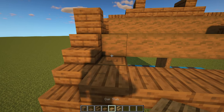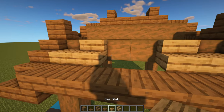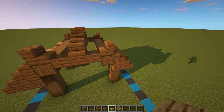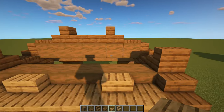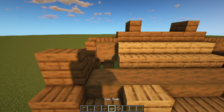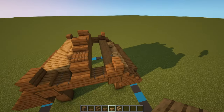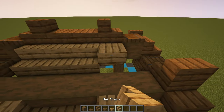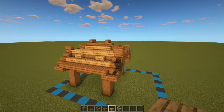Moving over to our oak blocks: on top of these two pillars have an oak slab followed by two oak stairs with two more slabs in the center. Do the same around the back. Then for the next section up, have four stairs on that top section with the rest becoming oak slabs, and again around the back. Just like that, the roof for the house itself is all done.